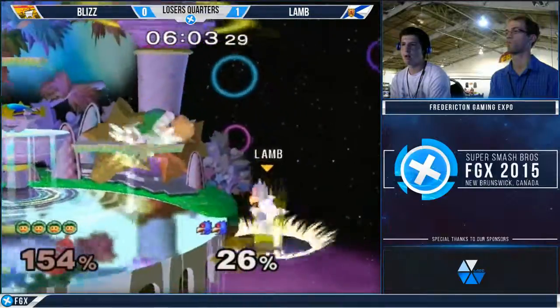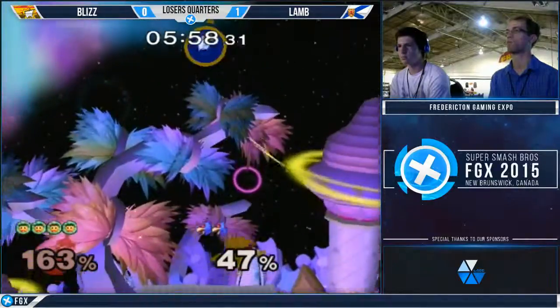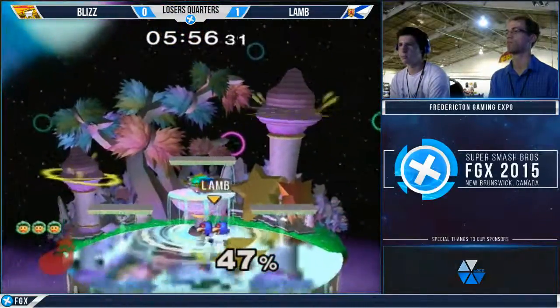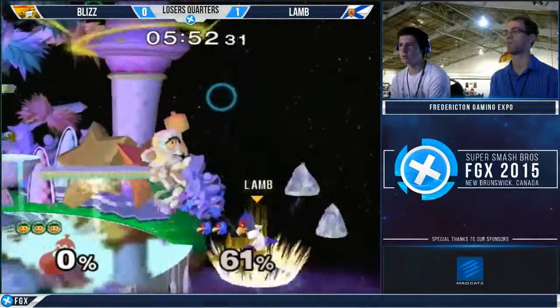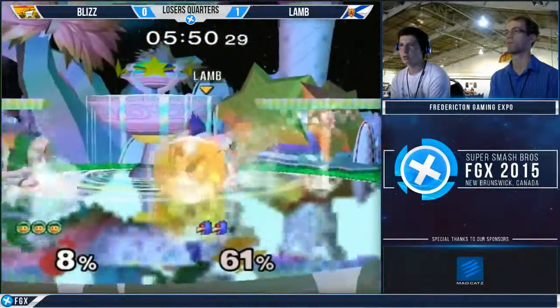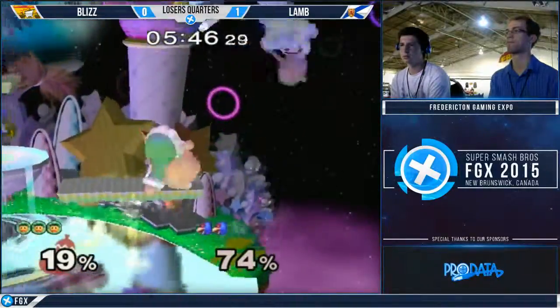That was close — that would have been a beautiful way to take a third stock. Is that an uptilt? Yep. Answering with that forward smash — almost gets the ice on him there. Down smash — manages the crouch cancel down smash. This is scary.